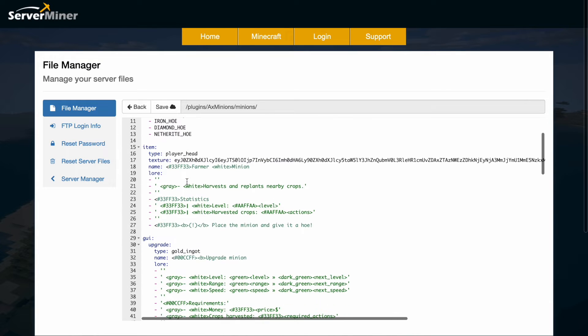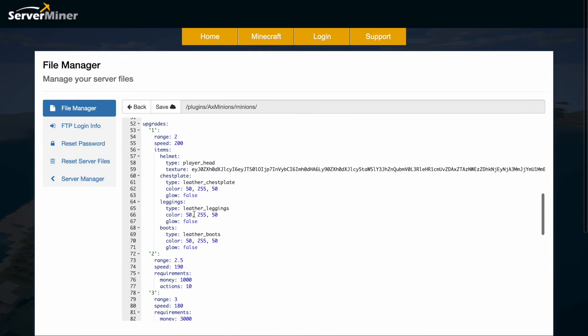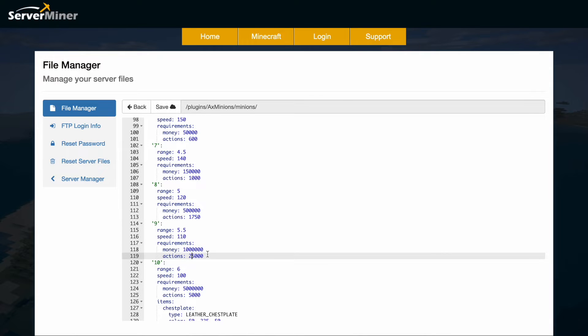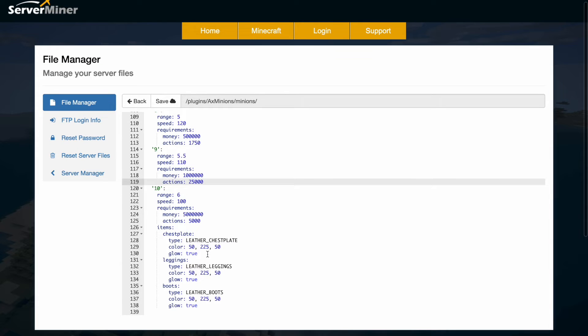If we go into the farm minion config for example, we've got a list of all the tools it would use, the items, the player head and skin, the GUI layout, and then the upgrade settings. As we saw, upgrade number 8 was pretty ridiculous to get to 9, so you could change these numbers to make it a little easier or more difficult — whatever you would like.